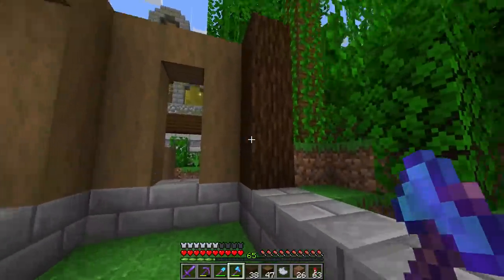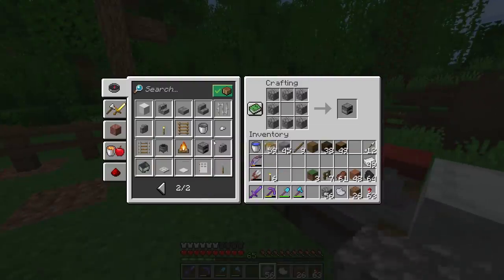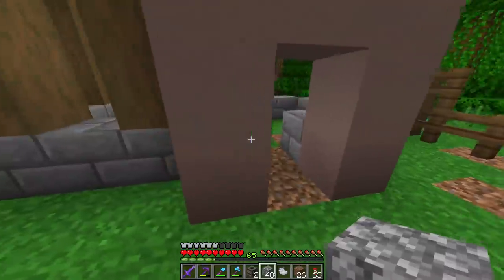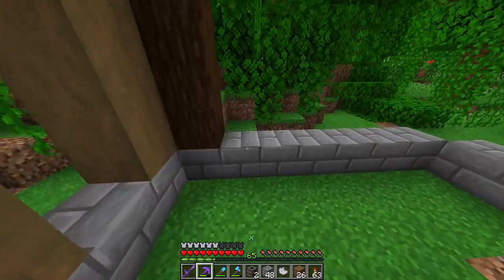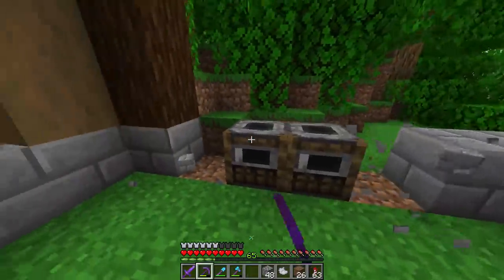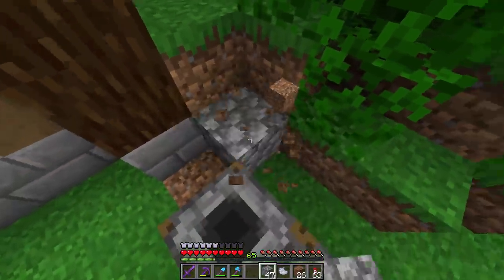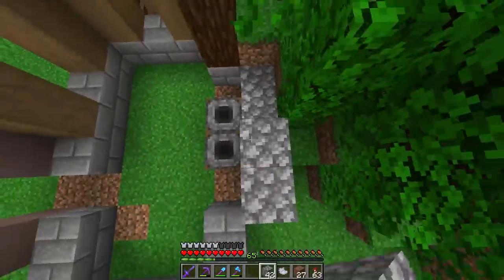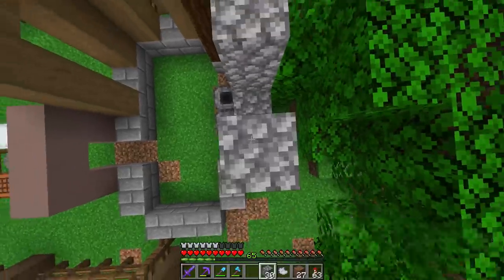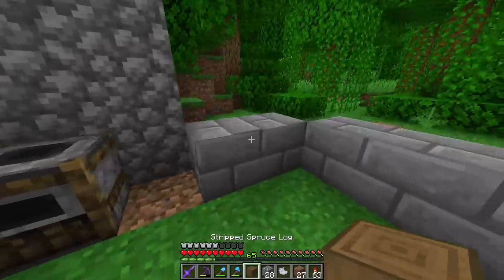For the back wall, we need smoker workstations since this is a butcher villager build. I'm thinking two smoker workstations on the back wall, popping out like that. We'll move the wall back a little with cobblestone and make it go straight up for a chimney effect. We'll catch everything else up with stripped wood.